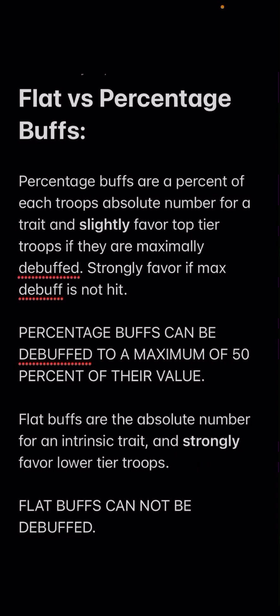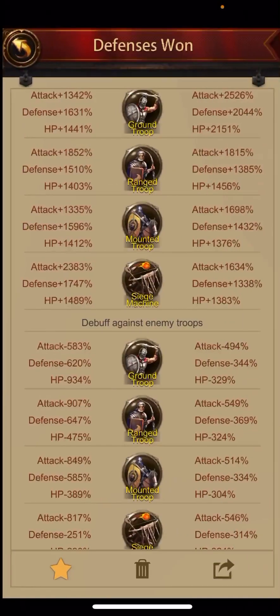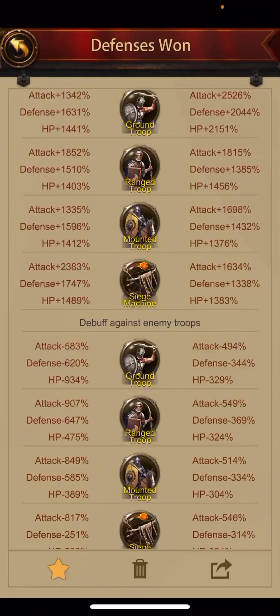Flat buffs are the absolute number of an intrinsic trait. They very strongly favor lower tier troops, and critically, they cannot be debuffed. That is a huge advantage and game changer — since flat buffs can't be debuffed, they count no matter how good somebody's debuffs are, no matter how many sub-gens they bring. Flats have a statistical, mathematical advantage in that they don't have to account for debuffs at all.